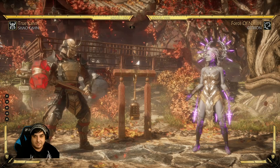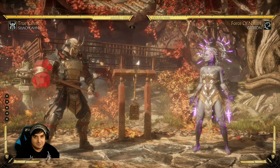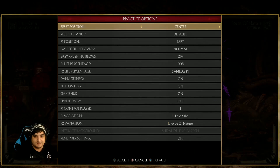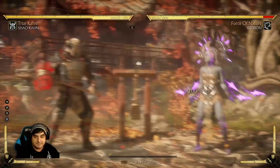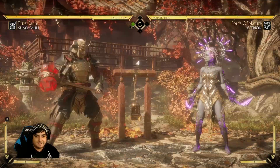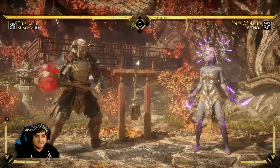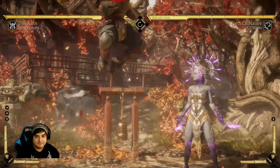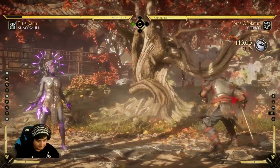So I have Cetrion here. Her Down 4 can kind of work as an anti-air, but it's not like a traditional anti-air that you would see. I'm going to record Shao Kahn here jump kicking us. I would use the Down 4 to just kind of low profile and make him whiff. Then he's working with recovery frames as he hits the ground. So even though I don't actually attack him, I'm taking my turn back by causing that jump attack to whiff and kind of making it my turn after that.